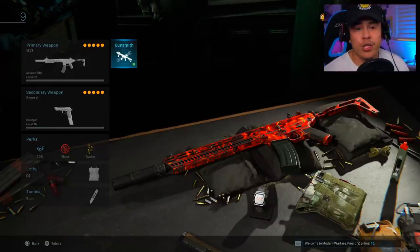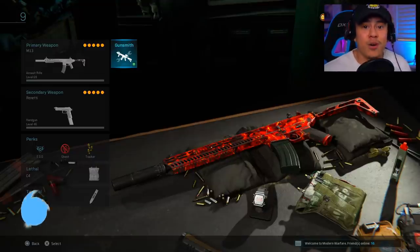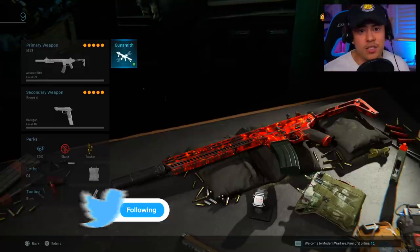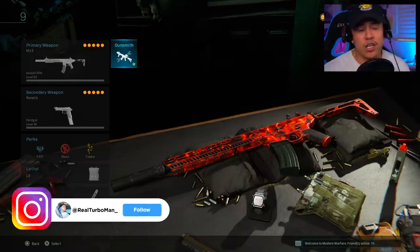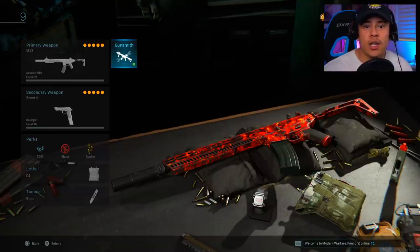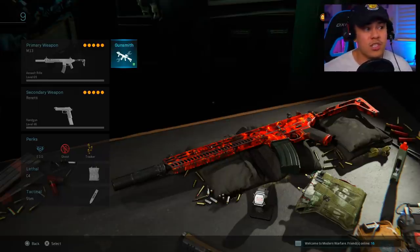Today I finally have a really good M13 class setup for you guys to try. I've been seeing you guys request this in the comments for quite some time, so I finally went ahead and made the most balanced M13 class setup. This one features a pretty good balance between being stealthy, mobility, as well as range. We all know the M13 has zero recoil, and that's why a lot of people prefer it for its user-friendliness.